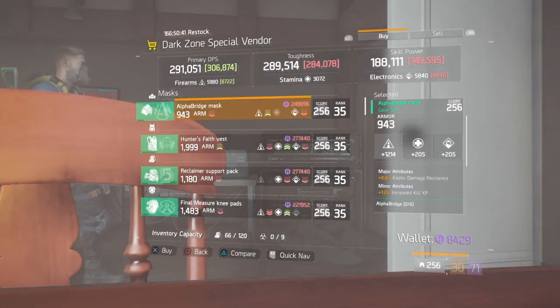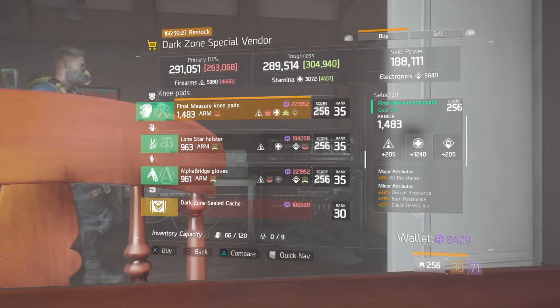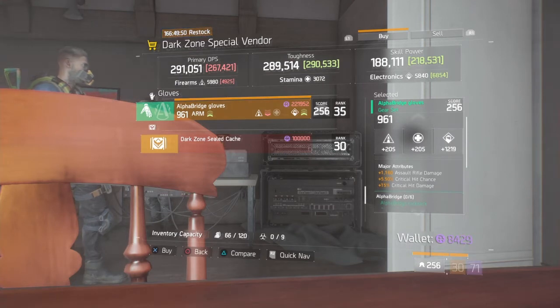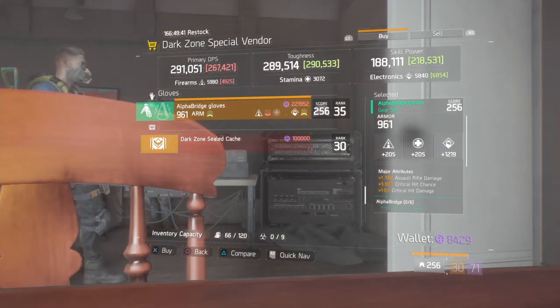At the DZ6 safe house they have a couple of nice things. They have Final Measure kneepads - the stamina major is 1240, some good numbers, with all resistance as the major. If you're after Final Measure kneepads and want to go a little tanky, the only thing I would change is the major. They also have Alpha Bridge Gloves rolled to electronics at 1219. If you want an Alpha Bridge electronics build then 1219 - I would increase that. However, if you're running an assault rifle I would roll these to firearms. A really nice Alpha Bridge Gloves with assault rifle damage as the main, critical hit chance, and critical hit damage.